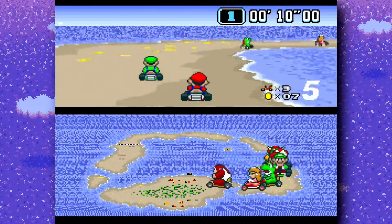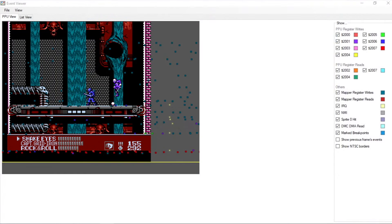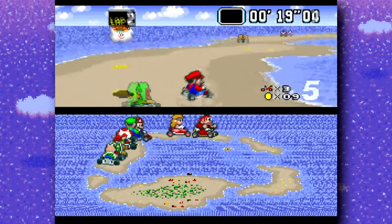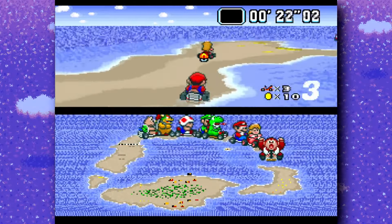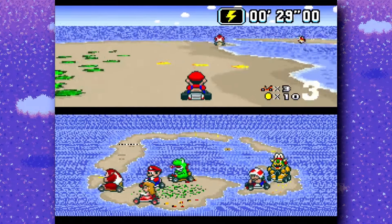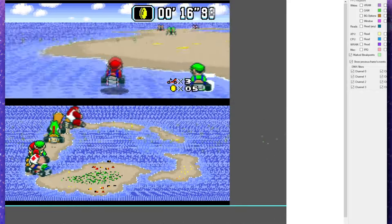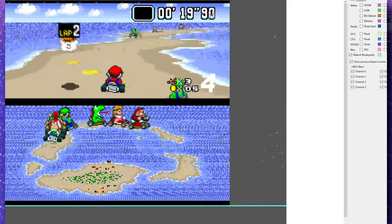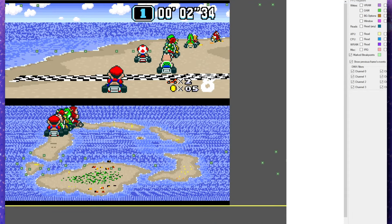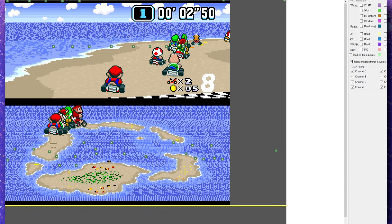Let's do a little bit of reverse engineering and find out. The event viewer from the Mesen S emulator — the SNES cousin of the Mesen NES emulator — has the same debug feature that overlays information about what's happening internally in the game's code over the graphics display. I've set it up to show whenever the DSP chip is accessed by the main CPU, and you can see quite a bit of activity in the form of those dots. Going frame by frame, it's a bit clearer — yes, the DSP chip is being accessed quite a lot. It must be doing something.